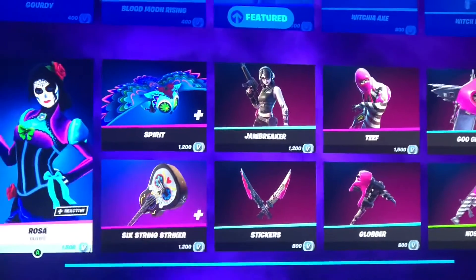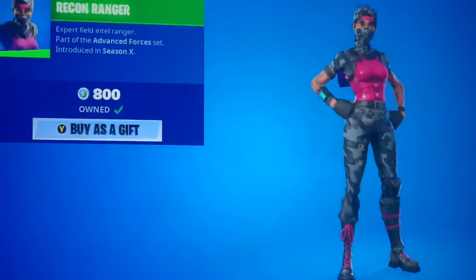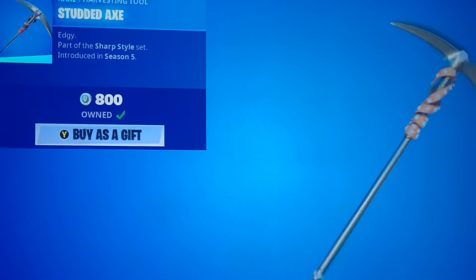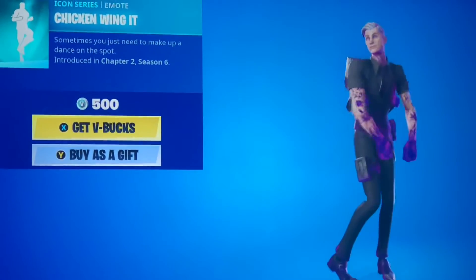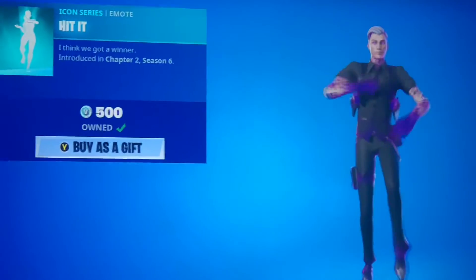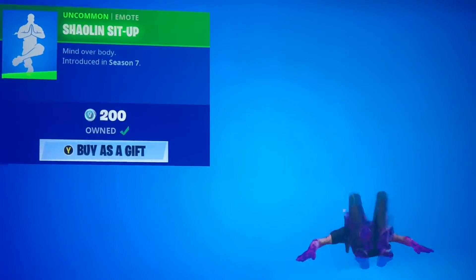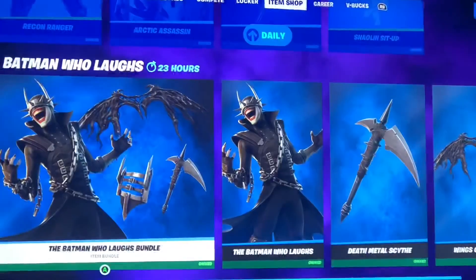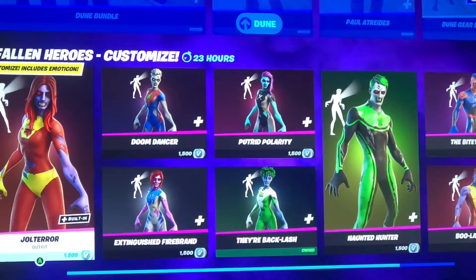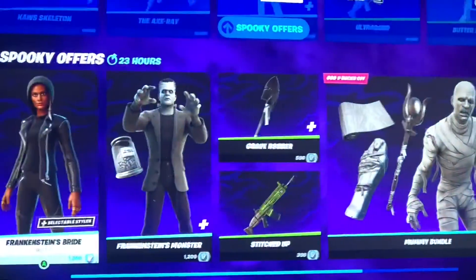Not sure why the male version didn't come out with Rosa, but who knows — maybe it's saved for tomorrow. We got Recon Ranger, Arctic Assassin, the Studded Axe, Chicken Wing It, Hit It, the Shaolin set, the Batman Who Laughs, Resident Evil, Ariana Grande, Dune, Superhero Zombies, and the rest of the Halloween stuff that came back.